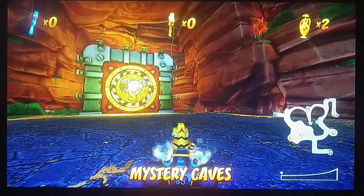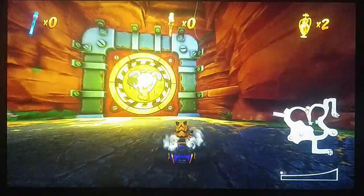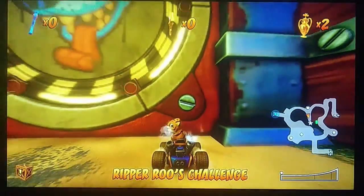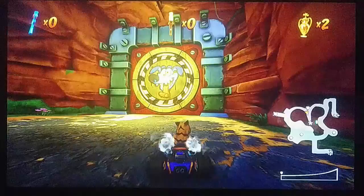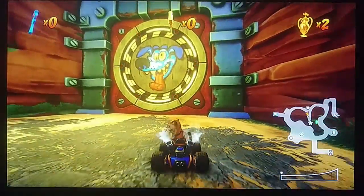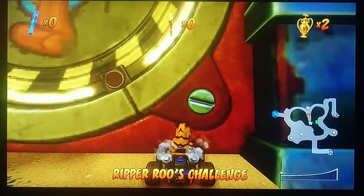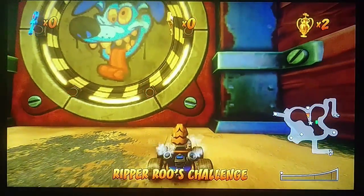Hey guys, this is the Drunks here, and I'll be teaching you how to glitch pass through this door to the portal. Now we all know you need a key, and if you do the first race and try to come here early, the door is not going to be open. But do you want to see what's behind this door besides a portal? Then be my guest to try out this glitch.